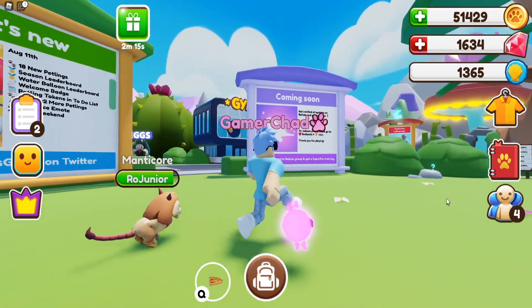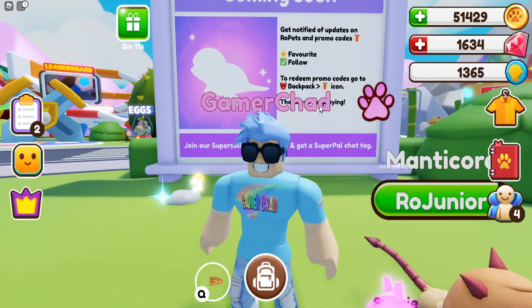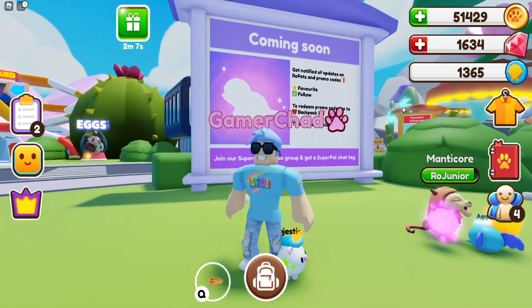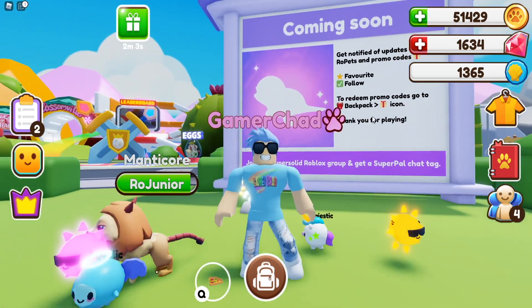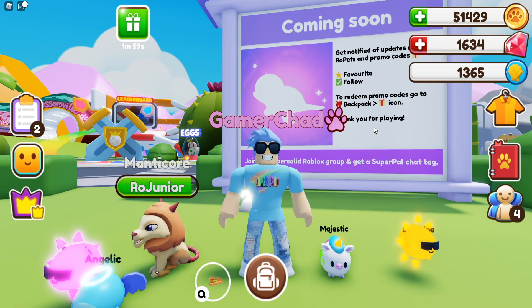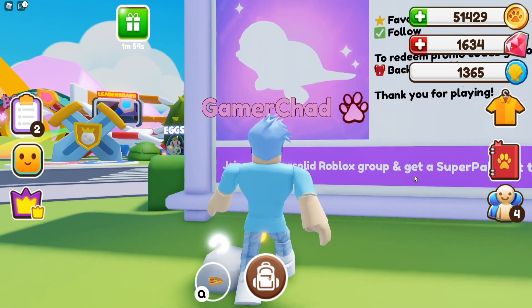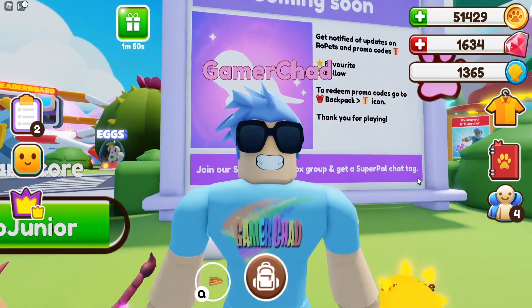Look what was on here today when I signed in — the coming soon board. A new pet, obviously. And this is probably a seal, maybe a walrus. I don't see any little tusk things, so probably a seal. And I just want to say, I don't know if I've ever actually said this out loud, but I've always felt like we needed a seal because I love seals. I think they're the cutest thing. So the fact that one's coming in the game, I'm so excited.